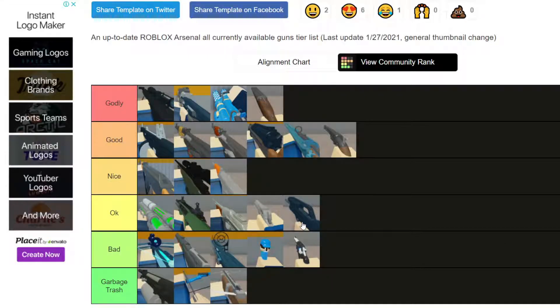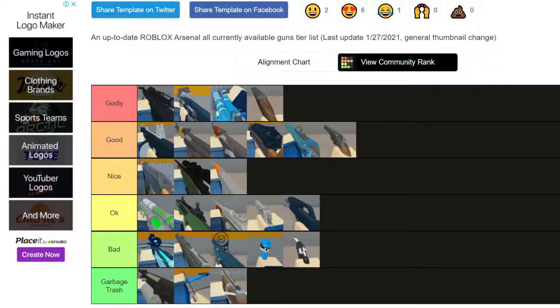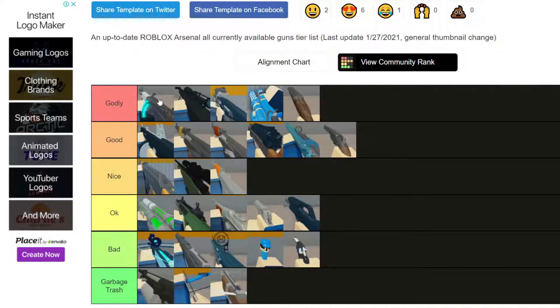Next we have the Electric Revolver - it's not that good. It's literally a splash damage pistol, you cannot hit your shots properly and it barely holds any damage. The damage is also not that good.